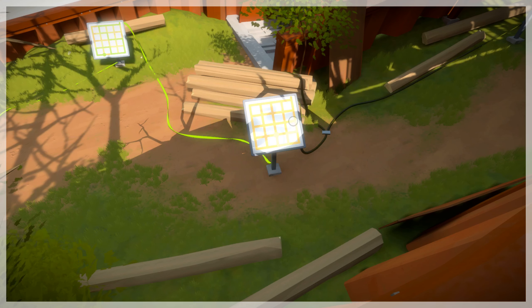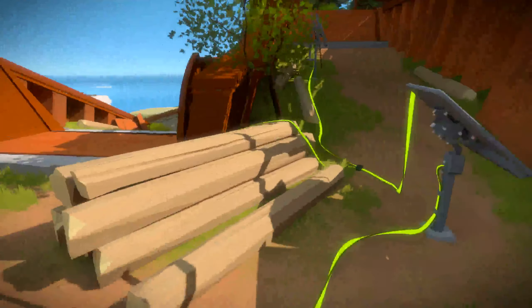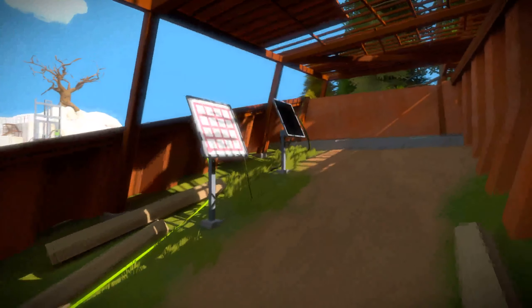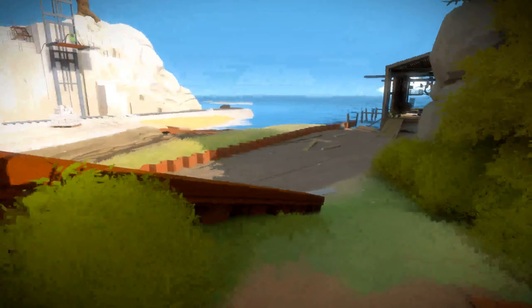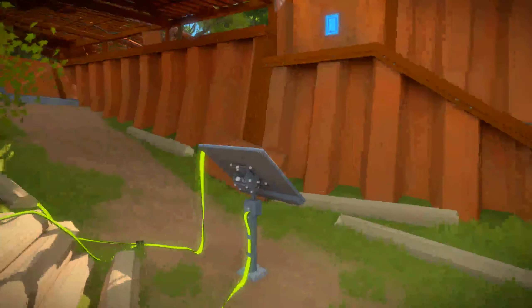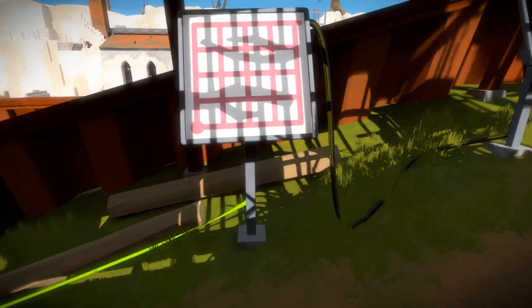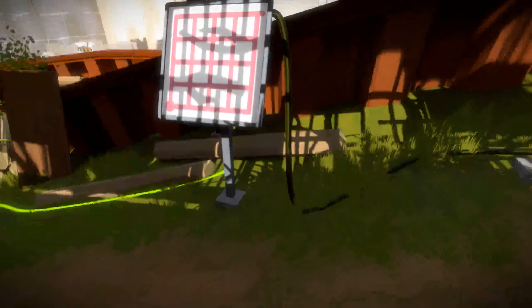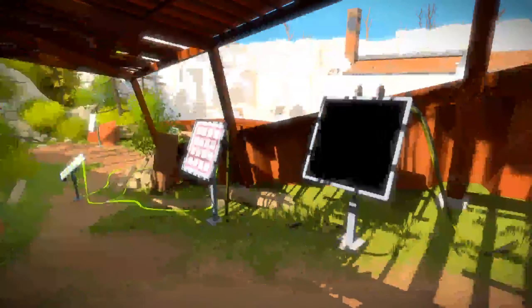Ah, I see the problem. My shadow might cover part of it, so I have to go like that. That covers most of it. Oh! Oh, I see. So we have to do it like... this. Then look down here and solve like... this. There we go.